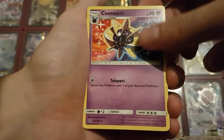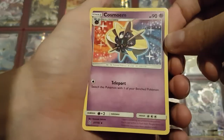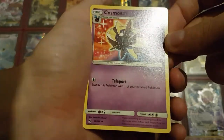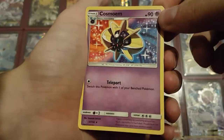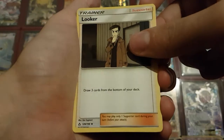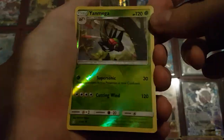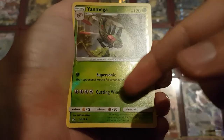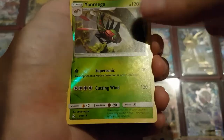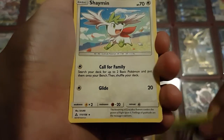Then we have Cosmoem — it's just a reprint for some reason. I always think it's a bit of a shame if they just use the same card from another set, because is it really that difficult to give it a new artwork? And then we got another Looker. A Reverse Holo Yanmega, which needs a lot of energy but it's Double Colorless, so with just two Double Colorless you could build that up for 120 damage. And the last card is a Shaman.